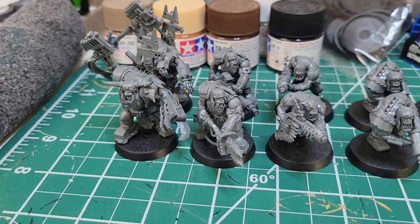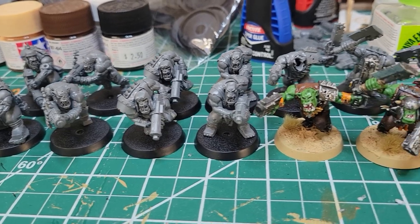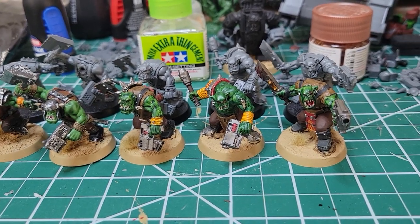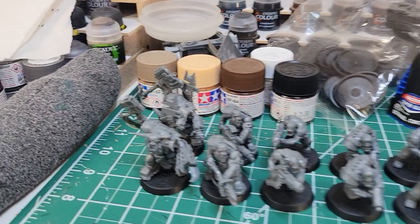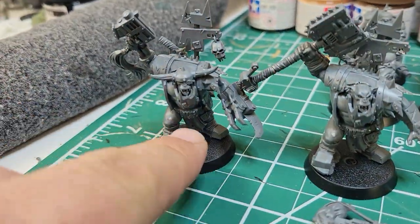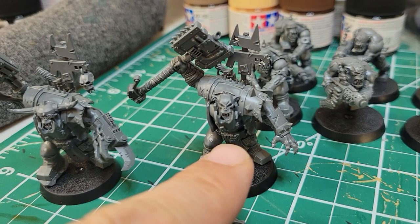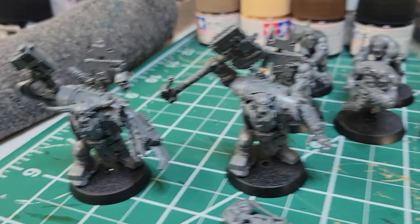Step one is to build one squad — ten boys — exactly out of the box, per the instructions. They're cool poses, they do look good. When you get them done, you've got one totally unique squad. Some of them do have options: namely the Nob, who can come with the claw and a bionic hand with the pistol, or with an avatar-style bloody hand and the huge chopper. They also have two different heads, although they do have the same big gob, so you've got to do a little conversion work.